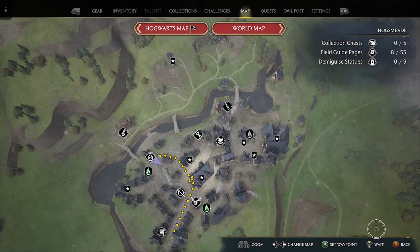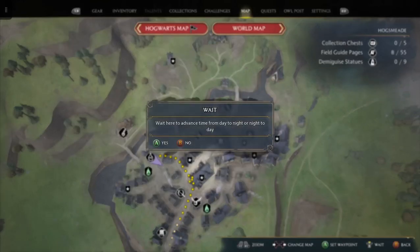In my case I'm on Xbox Series X, so it's the RB button — or toggle switch, thumb switch, whatever you want to call it. So whatever button that is for you, you select that. So: Wait here to advance time from day to night or night to day. Let's do that.